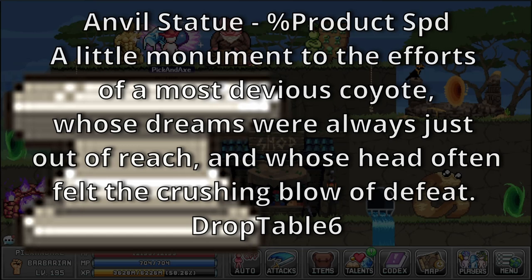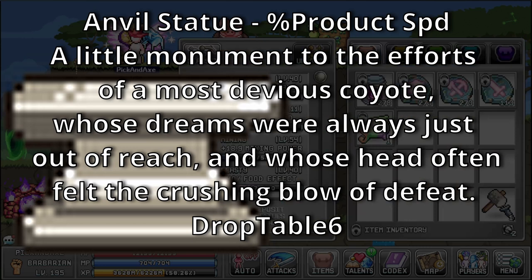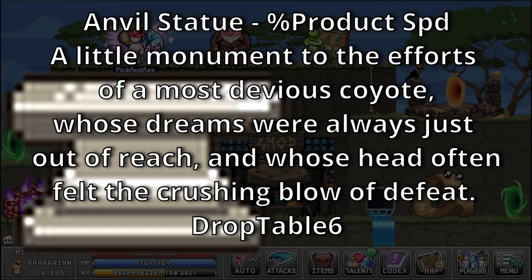Envil Statue — bonus: Reduction Speed. A little monument to the effort of a most devious coyote, whose dreams were always just out of reach and whose head often felt the crushing blow of defeat. Drops from Drop Table 6, which is a rare drop table for Big Hours, World 2 Colosseum, Crab Cake, Crystal Crabball, E-Font Mimic, and Sandy Pot.